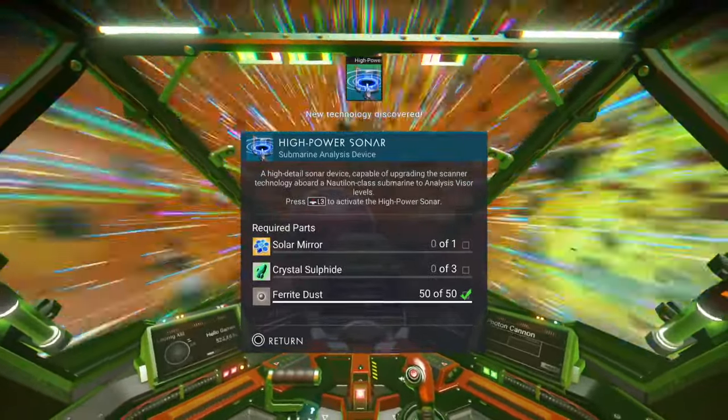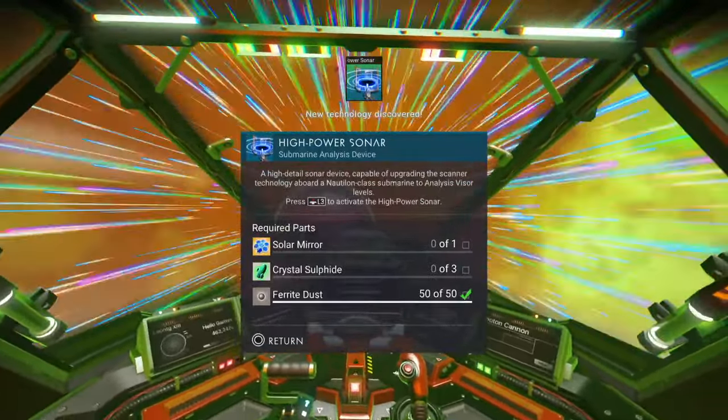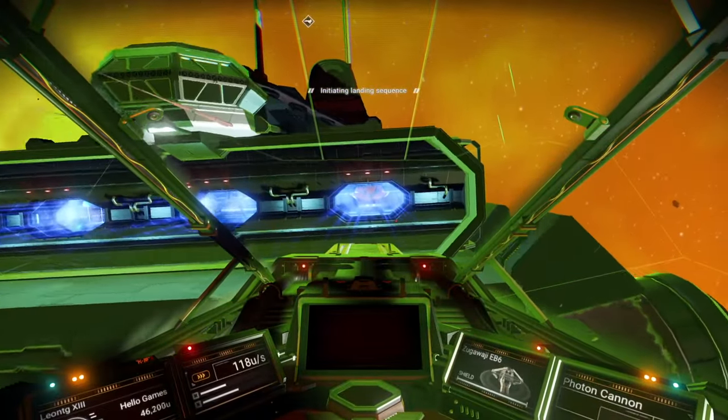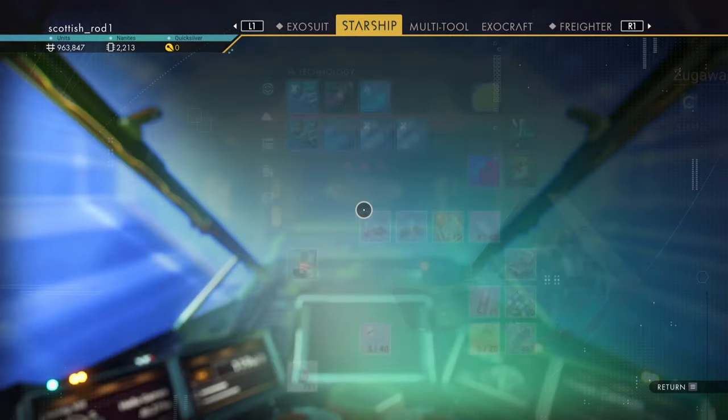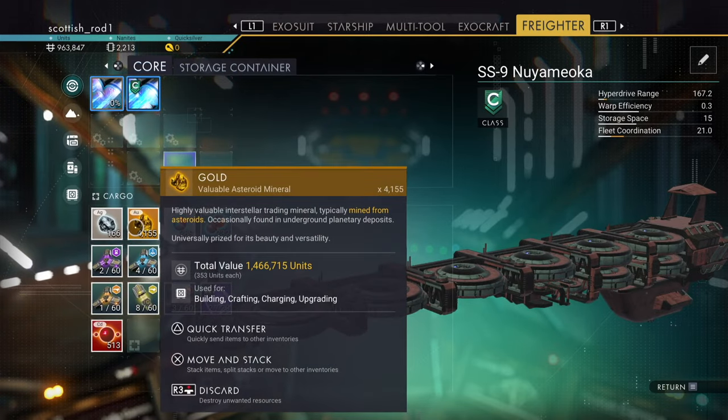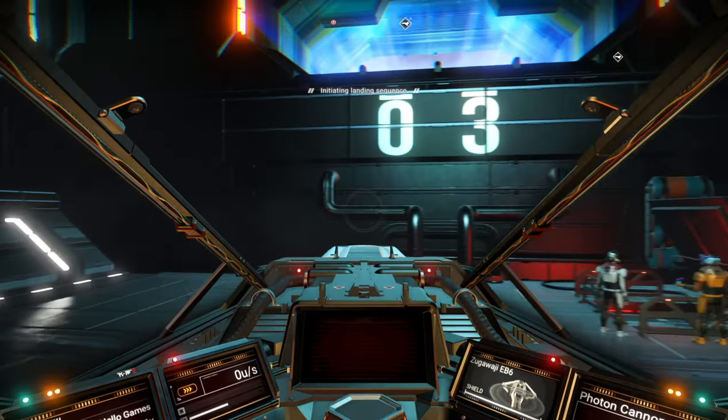As you can see, we need to get the Solar Mirror. You're going to need about 9 Crystal Sulphites and Salt. Also, return to your freighter. To pick up the Gold and the Silver, you can delete some runes if need be, or just shoot some asteroids.